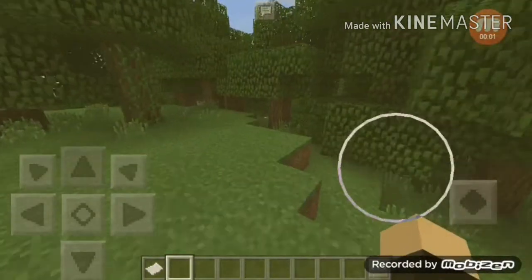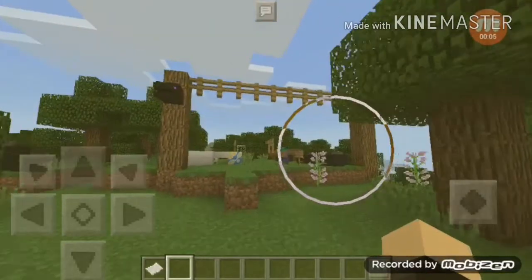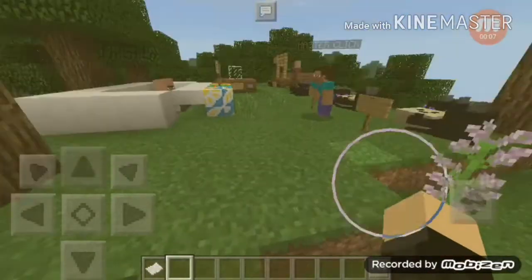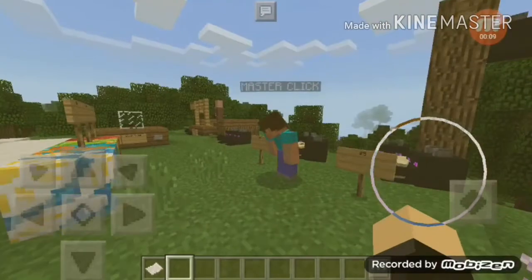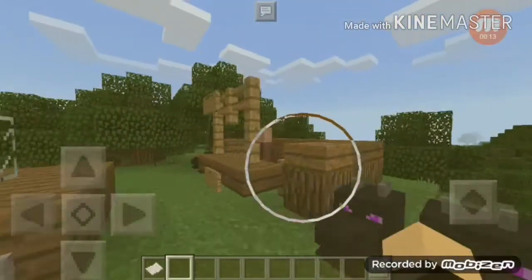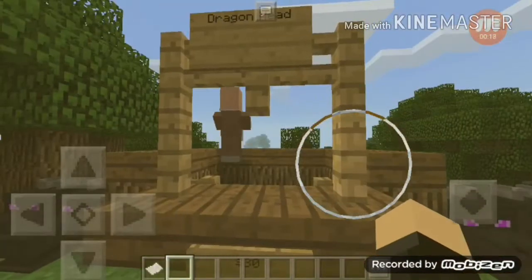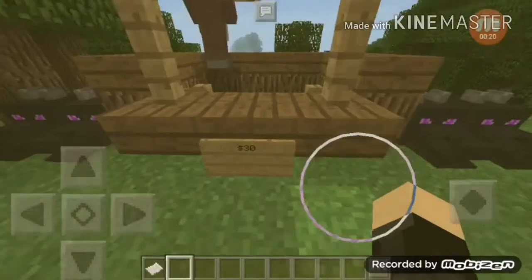So guys, after a long journey we made it — we are here at the zommer bazaar! Hey you, Master Click, are you invited? And hi Alfred, what are you selling?